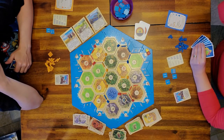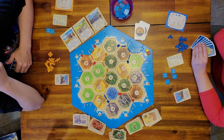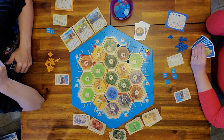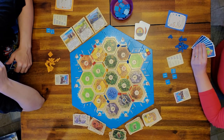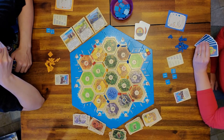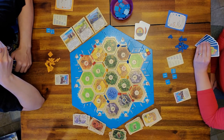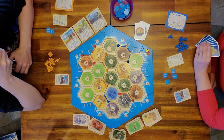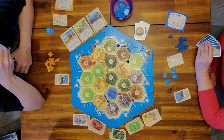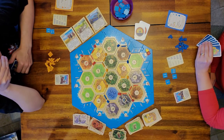On their last turn, the kids picked up the boot. That means they have to get one extra victory point to win. Because this game goes to 10, they have to get 11 victory points. After they roll the dice, they can give that boot to anyone who has the same or more victory points as them. However, they are kicking butt right now, so they're going to have to hang on to it a little bit longer.